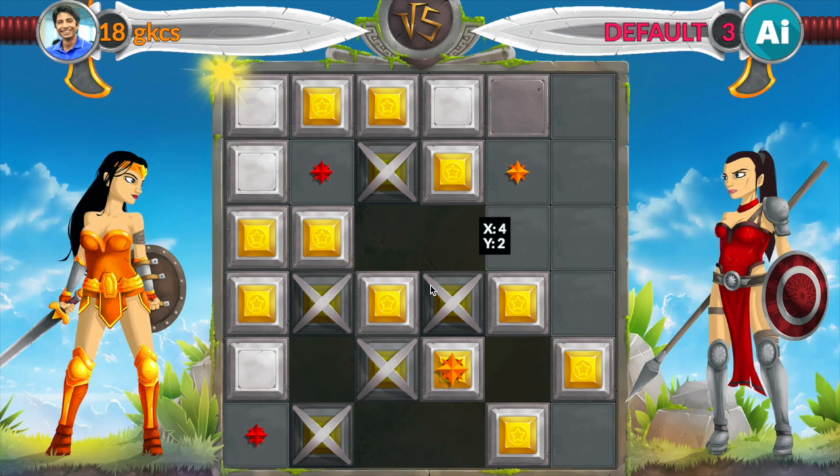Hi guys, it's GKCS. We are talking about a game from CodingGame, which is 'One Dev Woman', and you see these awesome characters over here — they're superheroes. What they're doing is they're playing on a square grid. You have orange sprites, and you have red sprites, which is the second player's units.